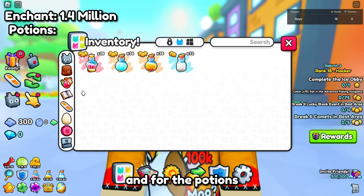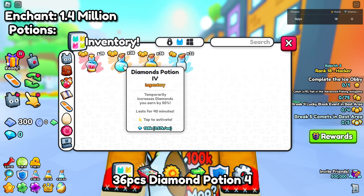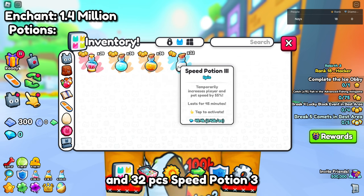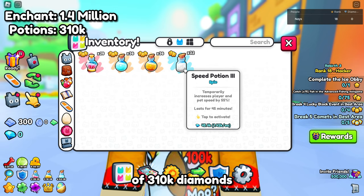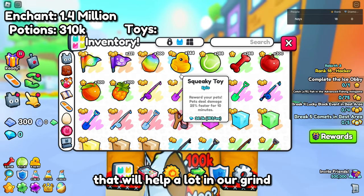For the potions you need: 29 Damage Potion 5, 36 Diamond Potion 4, 36 Treasure Hunter 4, and 32 Speed Potion 3, totaling 310,000 diamonds.